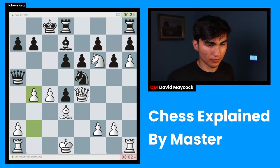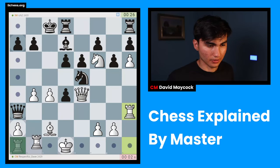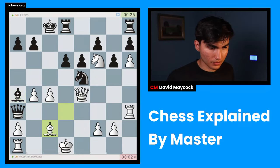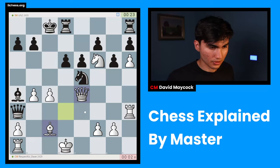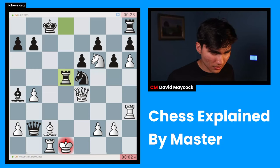I'm going to play b4, because one thing that I keep doing over and over in these Chess Explained by Master videos is getting losing positions and complicating as much as I can. Rook h3 — my goodness, I don't know what's going on. I'm going to take on d3. Bishop c2, attacking the queen again. I kind of expected that.